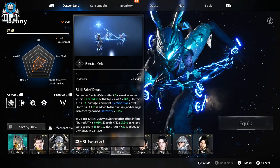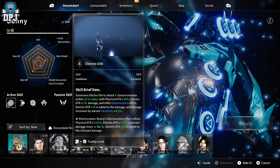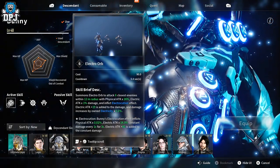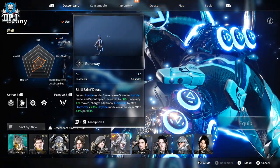Let's check out what she offers in her abilities. We have the Electoral Orb — summons an electoral orb to attack six of the closest enemies within a 12 meter radius. Pretty cool.